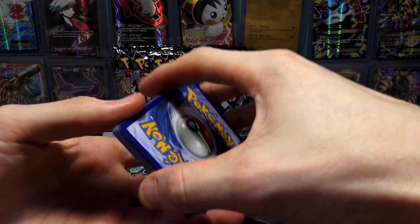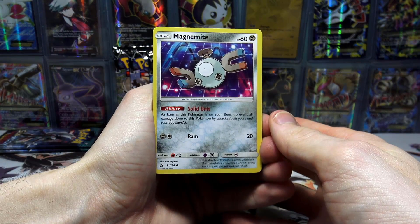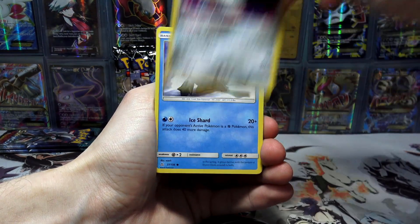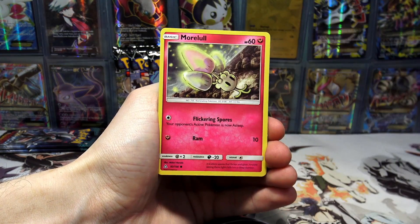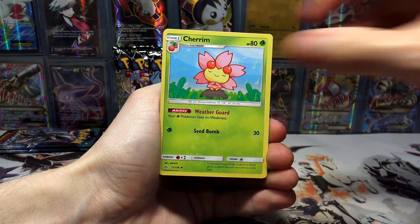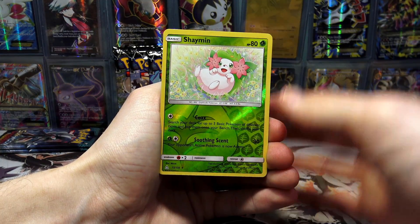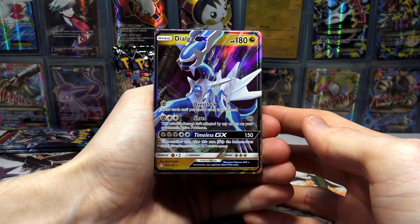The best way to be first and best dressed is by having push notifications turned on by clicking that bell next to the subscribe button. We've got a Ram Magnemite — I actually like that art, it looks pretty cool. We've got a Glameow, Drifloon, Moolal, a Fire Energy, Ancient Crystal, Cherrim, a Gumshoes, a Shaman Reverse Holo Rare, and we have... we've got a Dialga GX! Not bad, not bad at all.